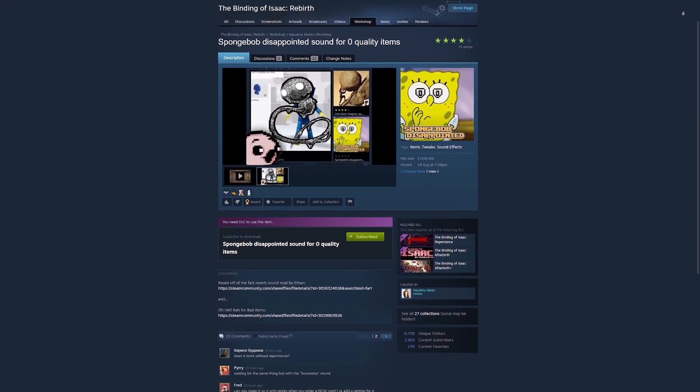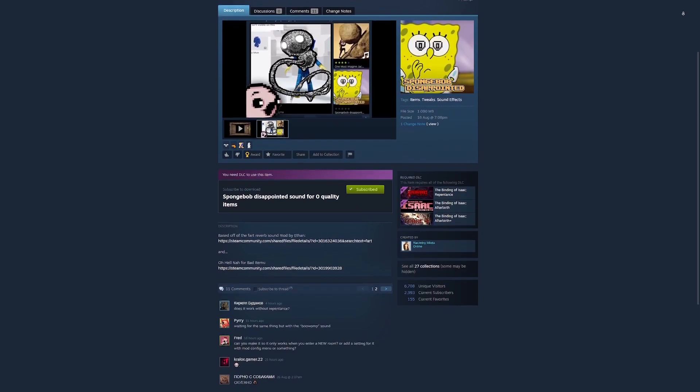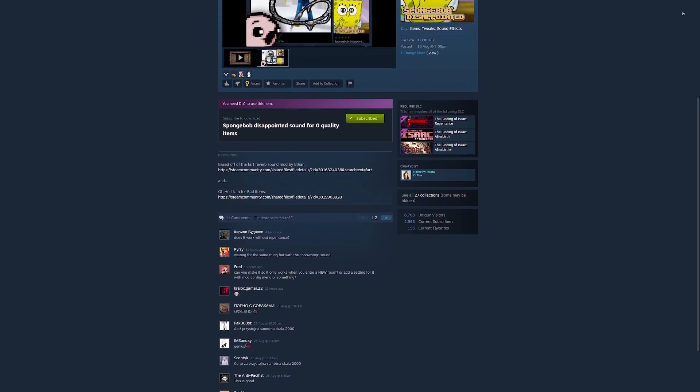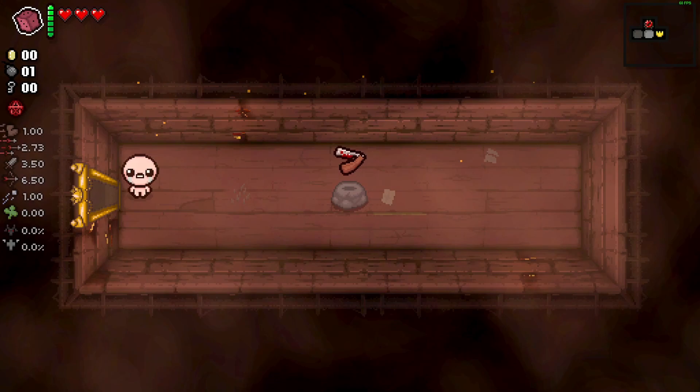Mod number 3: Spongebob Disappointed Sound for Zero Quality Items. This is the last mod on our list for today, and it adds a disappointment sound from Spongebob for finding quality zero items.